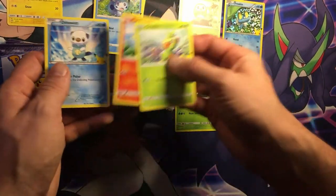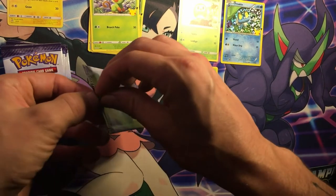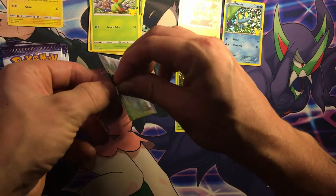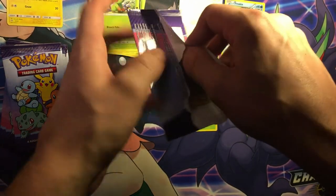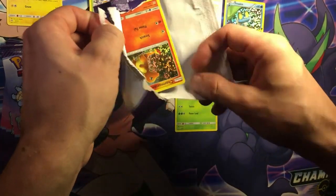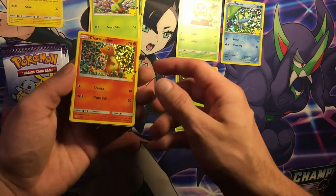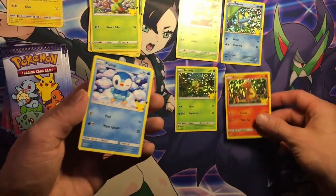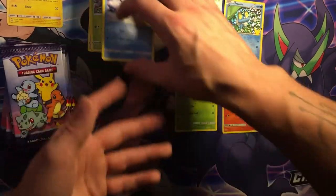Grookey, Cyndaquil, and Oshawott. Oh nice, we got a Charmander! Whoops, sorry, got a little excited there - a Charmander. I never pulled him yet myself so that's why I got a little excited.